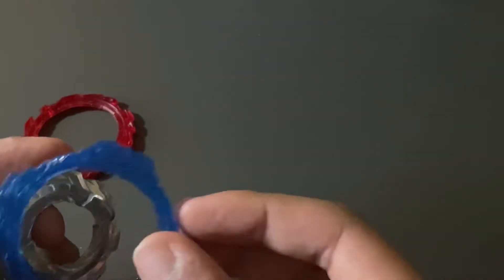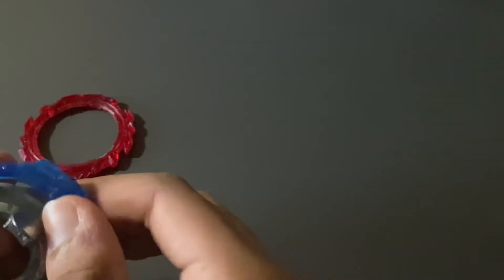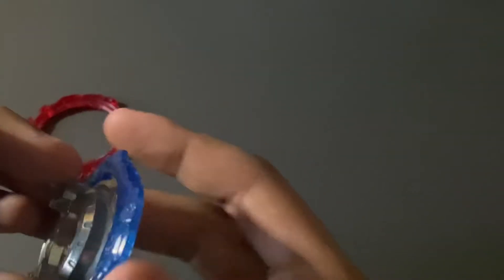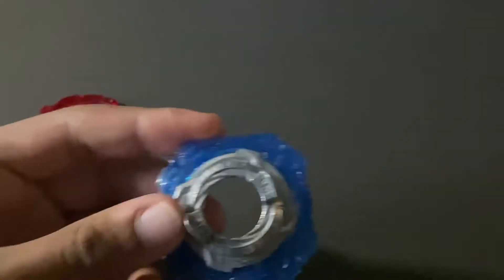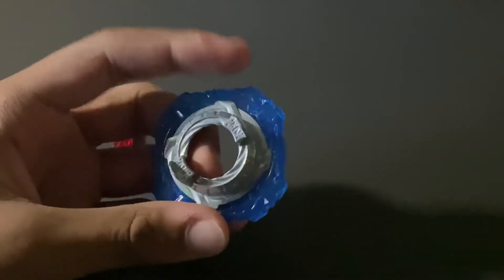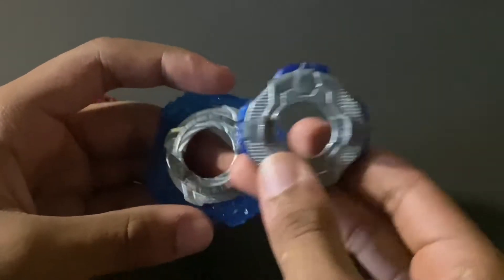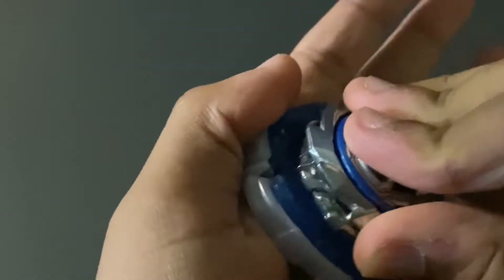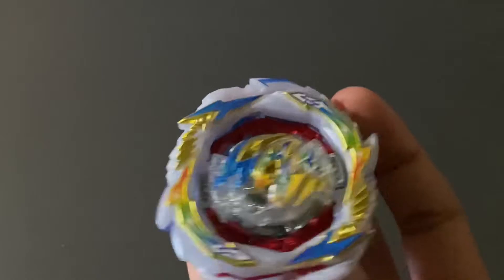Okay, it's not going on — I think this might be upside down. Let's try that again. There we go. This does look a lot like the Sting disc actually. This combo from Belial looks a lot like the Sting disc that comes on the Ace Dragon — these are really similar. Let's get back on topic and put Gatling Dragon together.